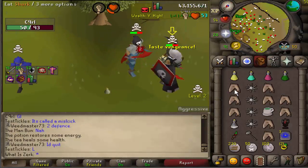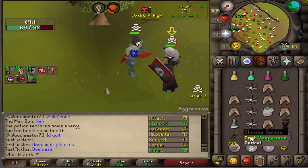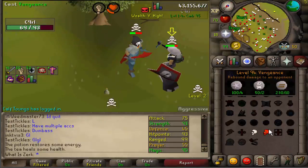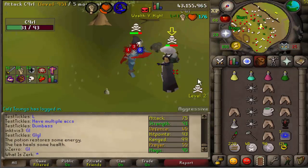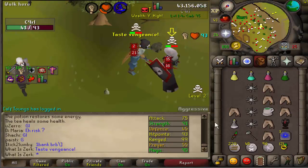Got vengeance so hopefully he's going to hit us huge with the rune crossbow and we can go into the DDS. We are fully potted - 25 from the rune crossbow, please hit me high. We just misclicked on the venge. Going for the DDS - 1-29, that was terrible. We've got one spec left, hopefully we can get him high.